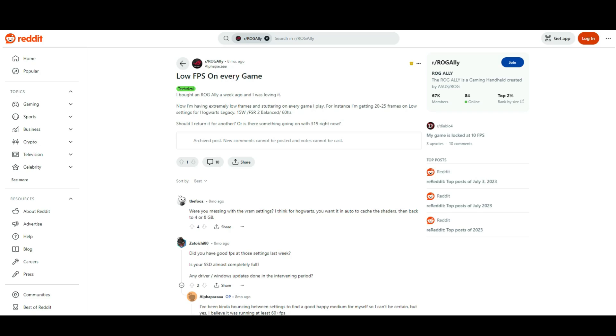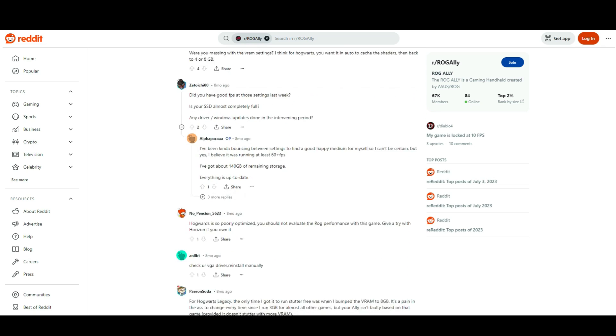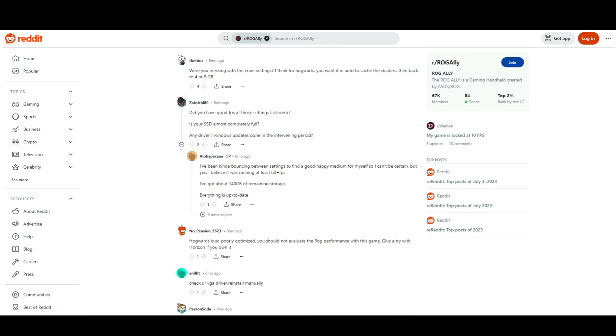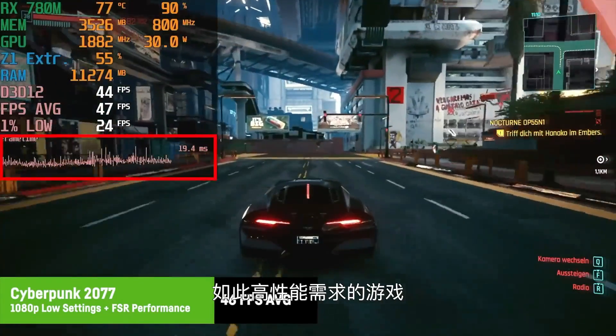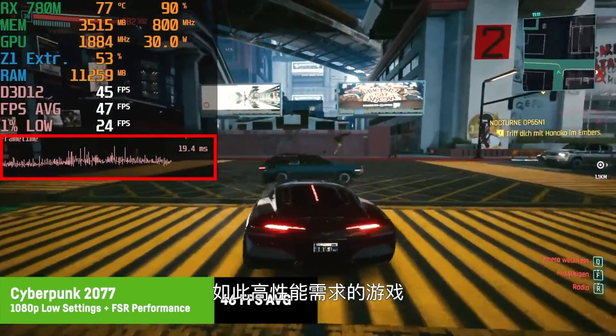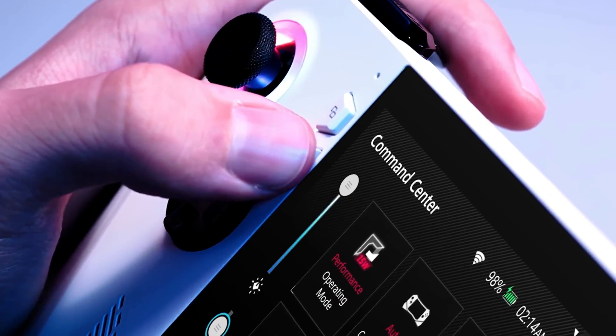But that doesn't mean it's free from flaws, because there have been major issues that have flooded ASUS help forums, where people are complaining that their games are working at very low FPS but the counters are showing higher FPS, and it's reached a point where the games are almost unplayable. What is causing this? We're going to explore everything in this video.